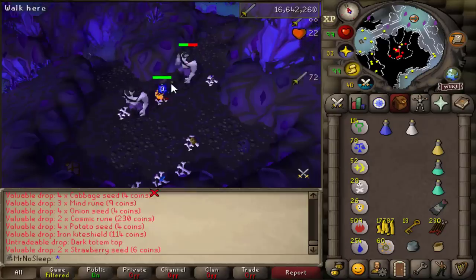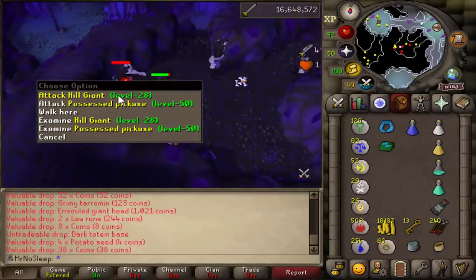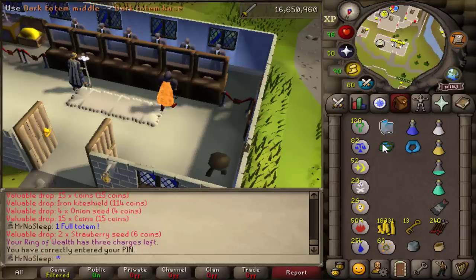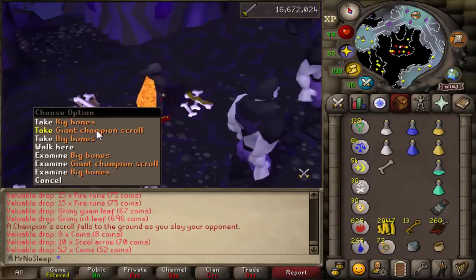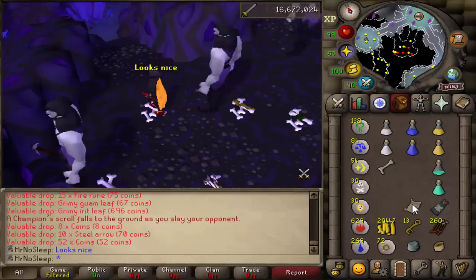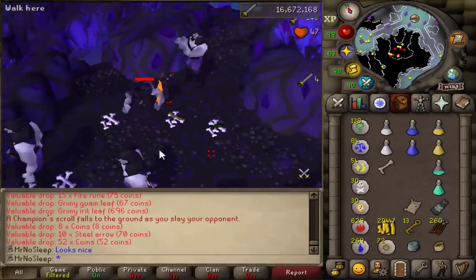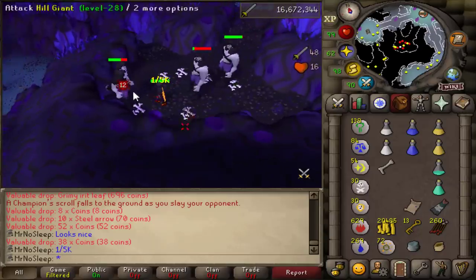Hill giants don't really have the most exciting drop table - what you see in the inventory is pretty much the most worthwhile stuff to pick up, minus the ensouled heads. I do still need to get a soul bearer on this account. But as you can see in the bank, we did reach a full totem with one piece left over. And amazingly, we got the giant champion scroll - 1 in 5,000 - very early on, probably about 1,500 kills in.